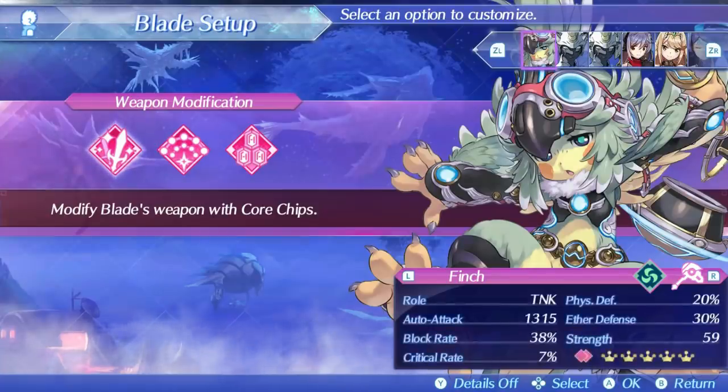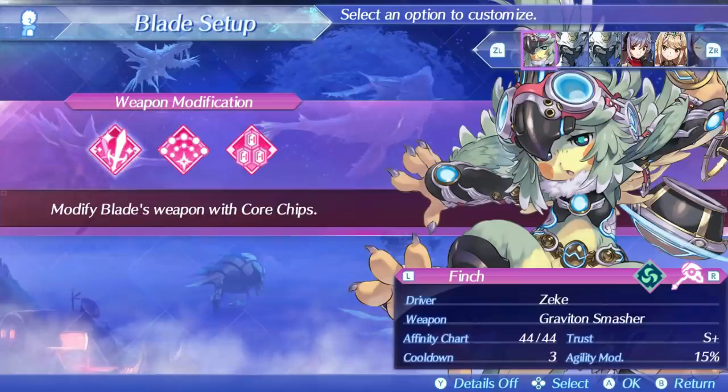They have a terrible critical hit rate that maxes out at only 10%, which severely hampers their damage potential. Finch in particular has defenses of 20% physical and 30% ether, which is decent enough for a hammer and makes her tankier on the ether side. She also comes with a 15% agility mod, which is a bit counterintuitive to shield hammers face tanking, but agility can still be a good stat.